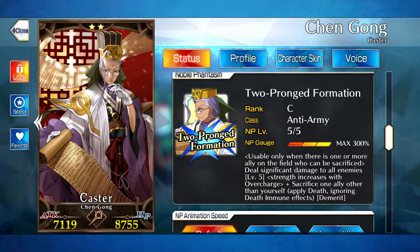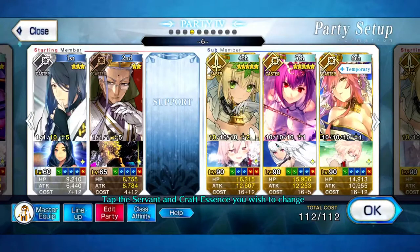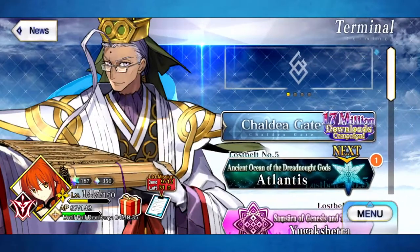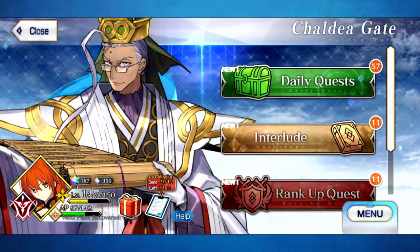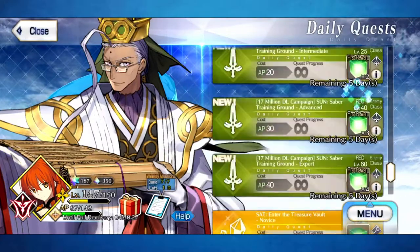He's very similar to Arash, who is the archer who kind of kills himself after doing his NP, except Chen Gong does it to other people, which is very nice. So what you want to do with Chen Gong is get him super beefy, super strong. You want to give him a little bit of NP gain to help him out. Then basically he shoots off at the enemy, and you're able to finish farming that way. He's a bronze character and he's able to do it very effectively.